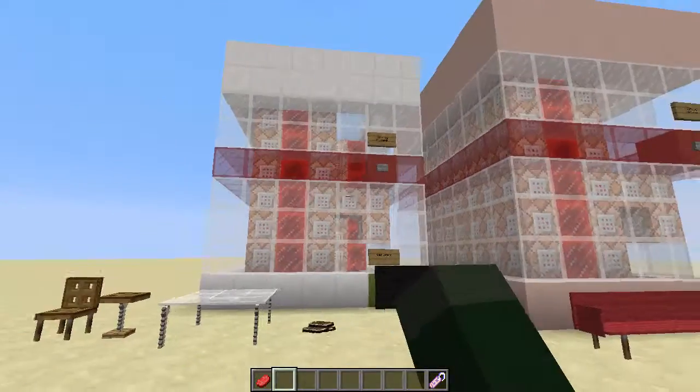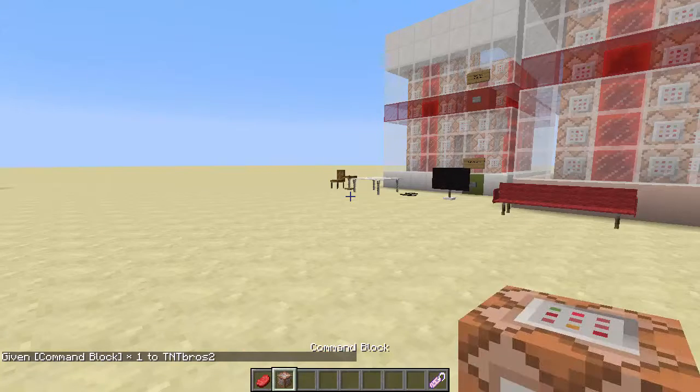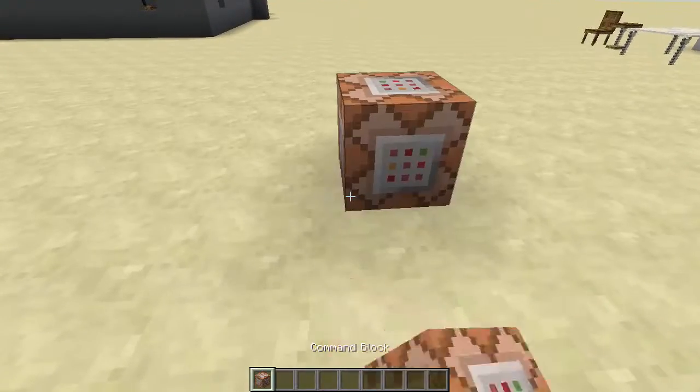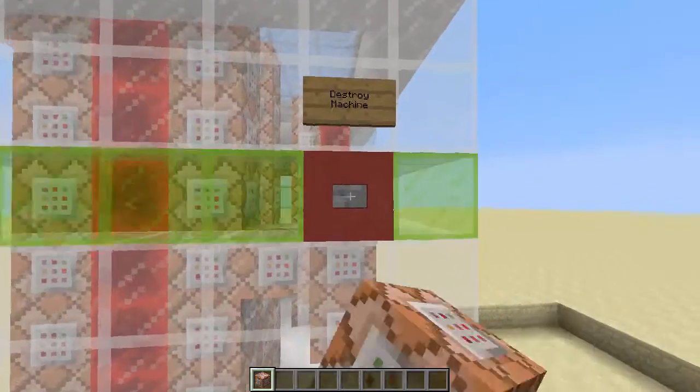There are two commands you do to get all this stuff and it generates these two towers, one each. To get it, do slash give, then your username, then type minecraft colon command underscore block - that will give you a command block. Place it down and go into the console command - this is where we're going to paste in our code.